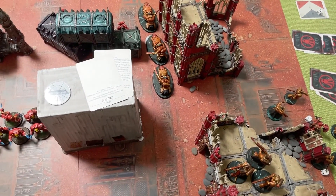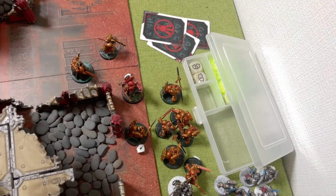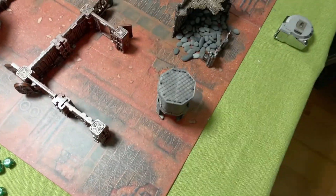Turn two for the Raging Dragons. Ignoring the Terminators for now, we're going for their home objective. If we can take that from them - unfortunately they're obsec so we need to kill the unit. Forming out of combat here and moving around. His litany doesn't go off - that's okay.